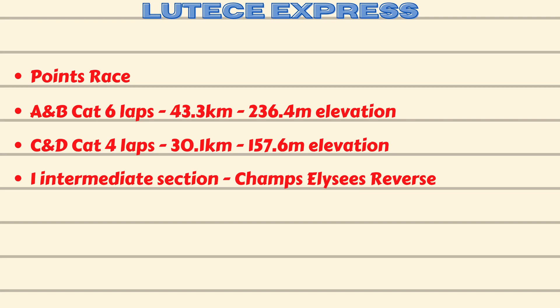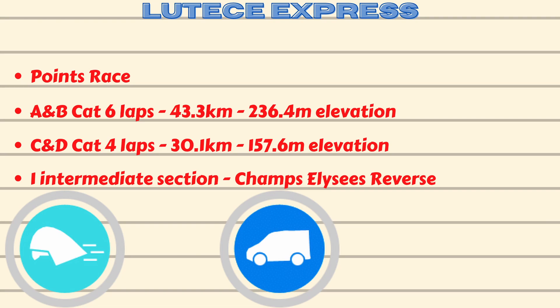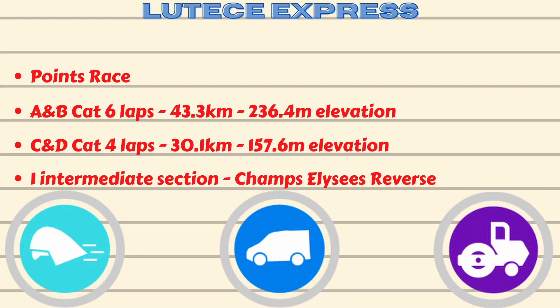Looking at the power-ups for this week: first is the Aero helmet, which will likely decide not just the race outcome but the overall intermediate points as well — for sure this one is to be used in the sprint sections. Next up is the van — not the end of the world; use this to give yourself a little bit of rest sitting in the draft. And lastly is the steamroller — it's not a bad choice but you'll definitely save more watts by having the Aero helmet.